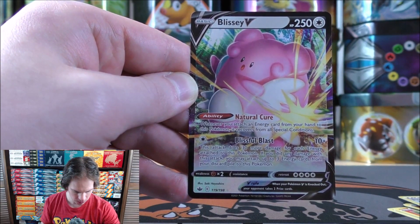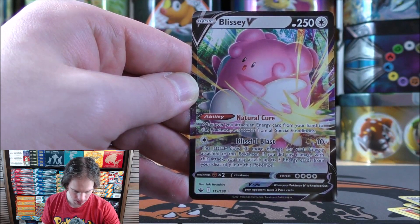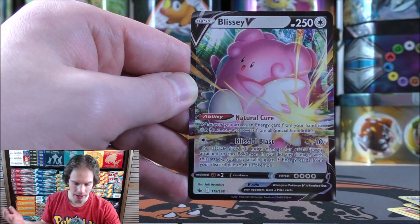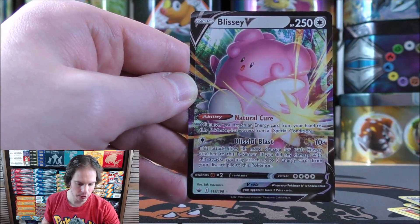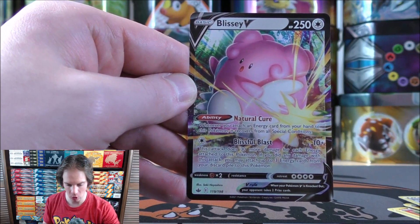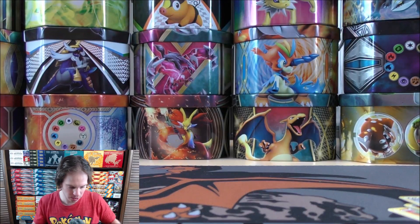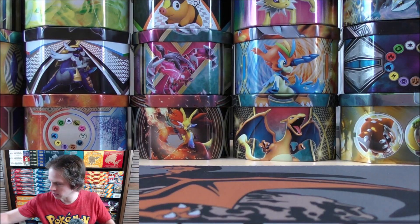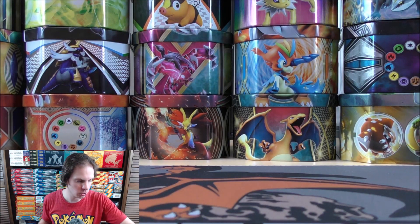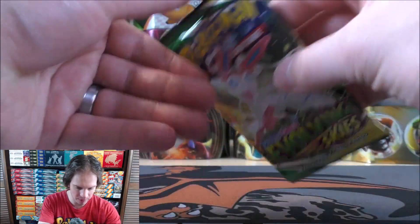Do you like the looks of this card? It's not always about value when you're opening up Pokemon cards. I am a collector at heart and just pulling as many Ultra Rares and Secret Rares as possible — I do like to do that, especially cards that look cool like this Blissey V. There's always potential in colorless Pokemon that you can attach whatever type of energy you want to them. Two for two so far with Pokemon V.